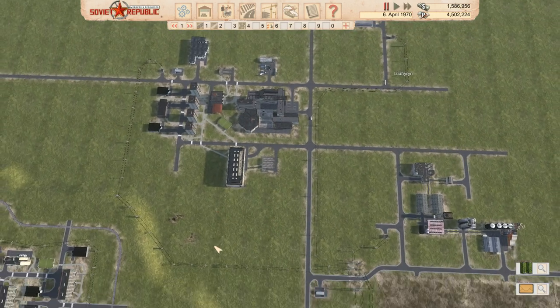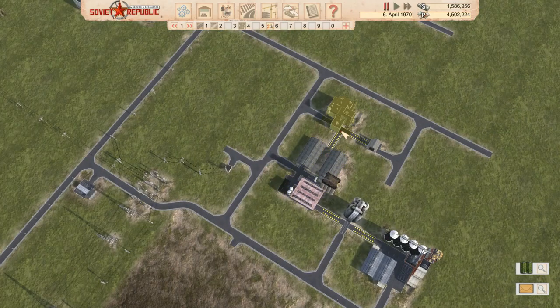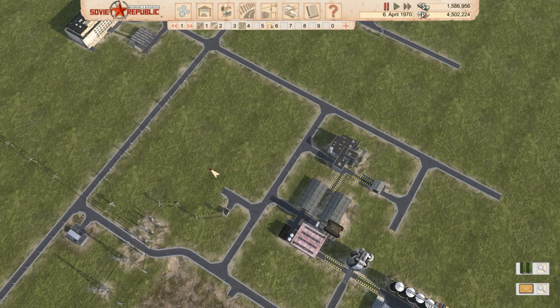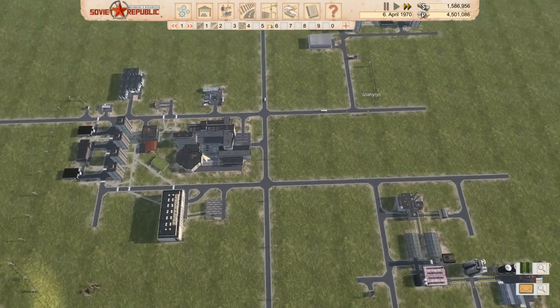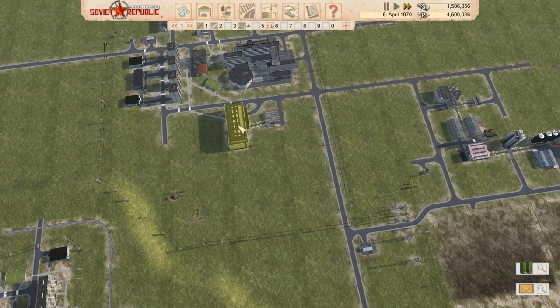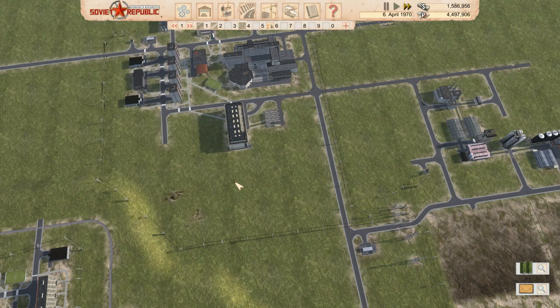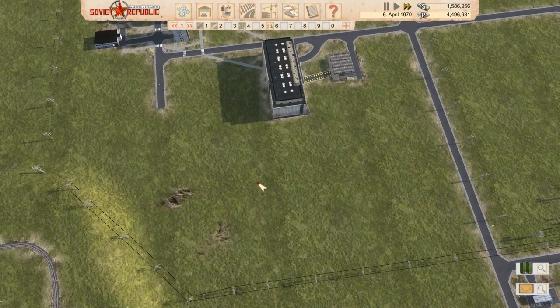Welcome back to Workers and Resources Soviet Republic. Today we are going to get these all worked up. I don't want to put the houses right near them - I kind of want to put them over here right near the shopping center, which is getting lots of clothing and stuff. I want to surround this shopping center with houses so it's being used to its utmost capacity.